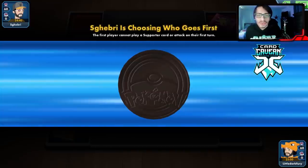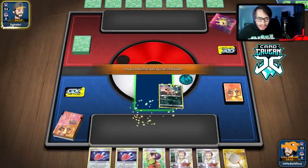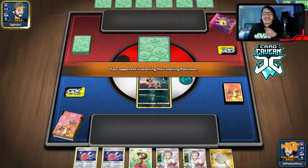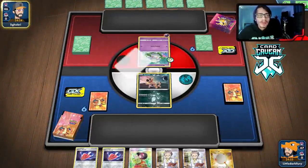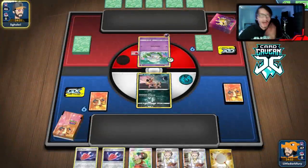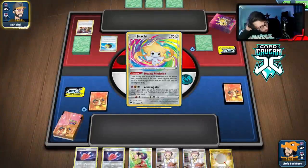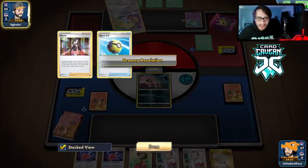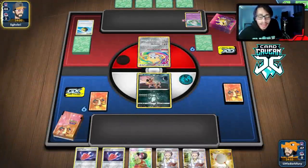Getting into another match with the Crookadile-Palossand mill deck. We get another Sandile start. Not a fan of having two Shovels in hand early. We're playing against a Whimsicott deck. I can beat this maybe — it's only a problem if they can one-shot me. We can definitely mill them, maybe mill all their U-Turn Boards. Opening hand doesn't look great. Hoping to draw Jirachi or Capture Energy.